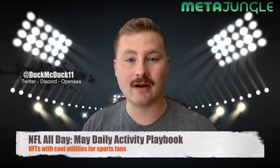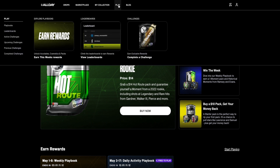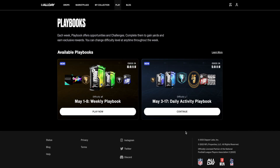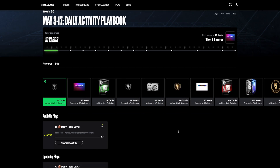So let's go ahead and jump right in and see what we were able to accomplish with this playbook. I'm at nflallday.com and I'm going to head over to the Play tab and then select the daily activity playbook that is available now. This is set at the lowest difficulty so we should be able to easily complete it. Let's check out some of the rewards listed for this pack.